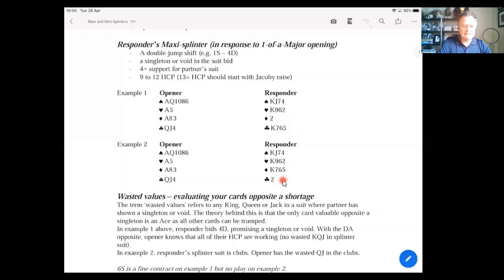In example two, the singleton is in clubs and partner's holding opposite that singleton is the queen and jack — essentially useless cards. You're going to lose a trick in that suit, and neither the queen nor the jack will score any tricks. You also have an inescapable loser in diamonds because you're missing queen-jack-ten-six. So in example two, the two hands combined won't be able to make a slam in spades.